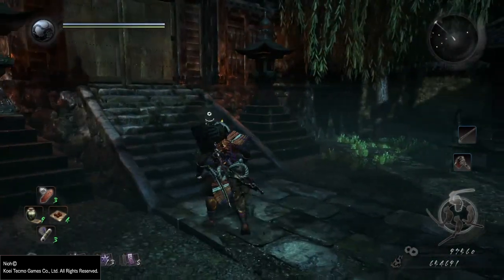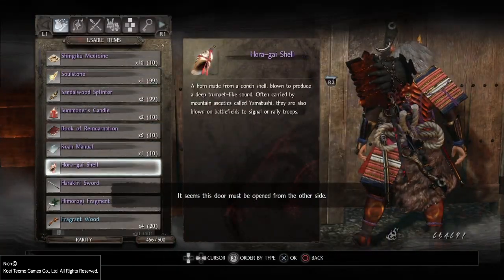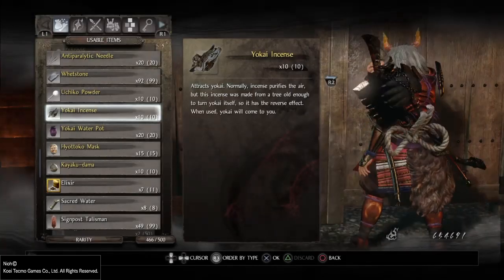So normally when you go up to most gates in levels, you see this message: 'Door seems to be sealed from the other side,' forcing you to go all the way around the mission and getting to the other side to complete it.